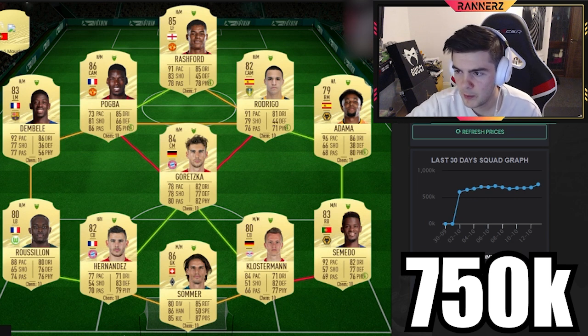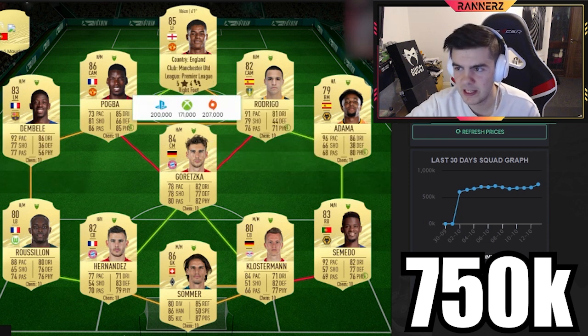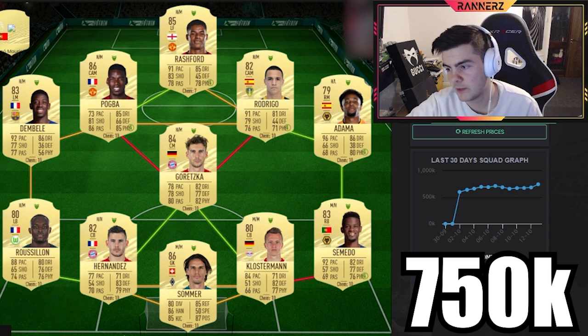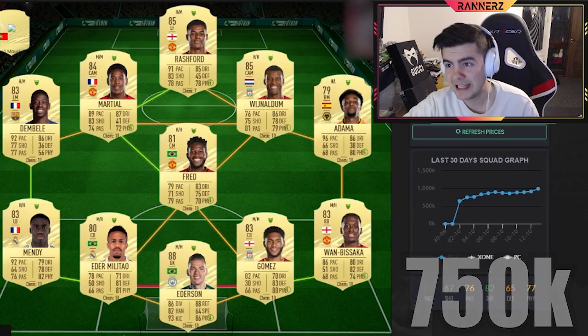Adama and Dembele have Dead Eye. Dembele is CAM in game, Adama is right, Rodrigo is left, Rashford is striker. Rashford still has Hunter, Rodrigo has Engine. Pogba and Greska get Shadow, and the whole defense gets Shadow except Tomato who has Anchor. Quincy is on the bench again.